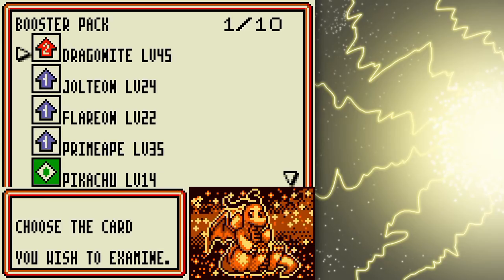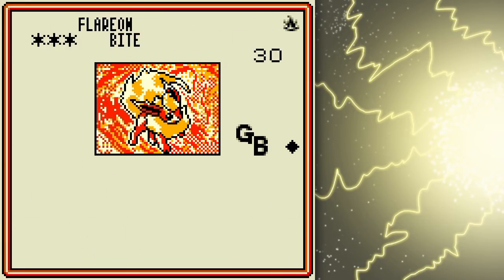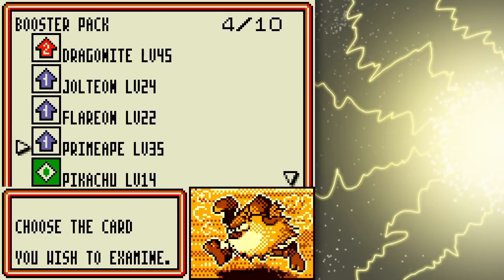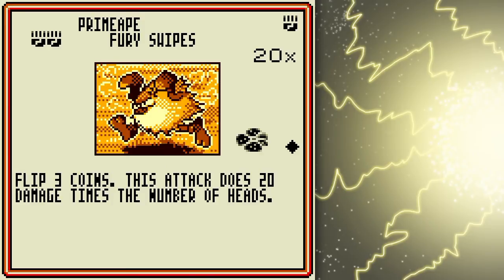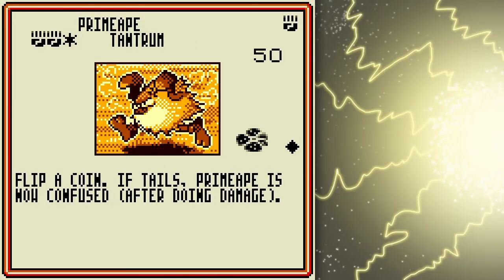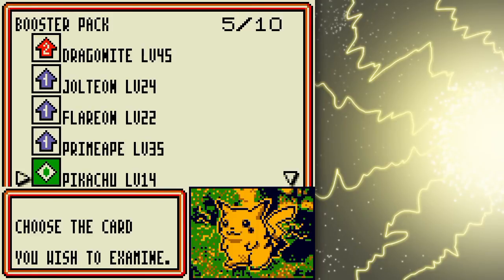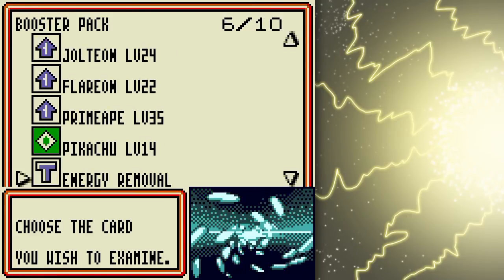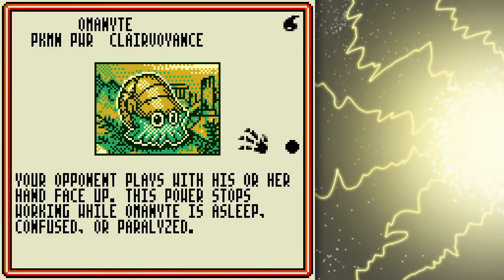More of those special versions of the Eevee Evolutions for the Game Boy that use colorless energy. Primeape is kind of haphazard too — you confuse yourself sometimes when you use Tantrum, although it can do a lot of damage if you're lucky, if you flip heads and don't get confused. Another Energy Removal — yes! Clairvoyance is... Oh yeah, I actually talked about this before — you can see your opponent's hand.